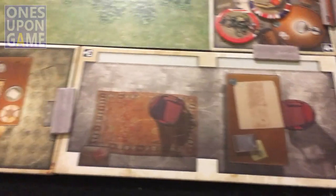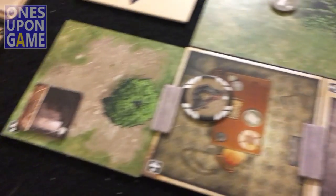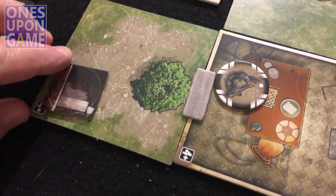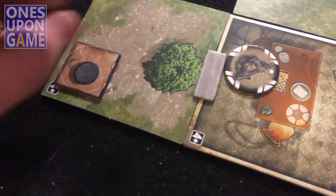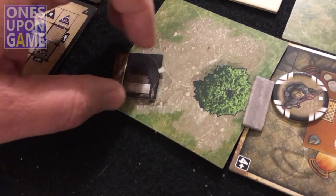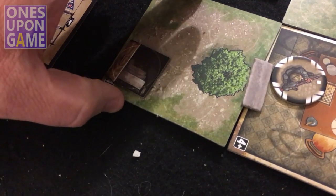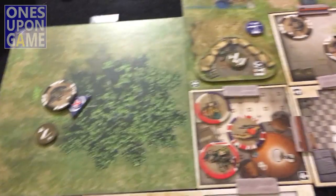We had an event card that said a guard would spawn anywhere there was an open staircase or open trapdoor. This trapdoor started the game open and can be closed. So we've got a guard that spawned here last turn because of that rule. That was an overview. Large tiles are automatically spotted unless you have a special ability. The MG nest has its own defense value — that's the value you have to roll to hit something occupying it. You have to roll a five or six.